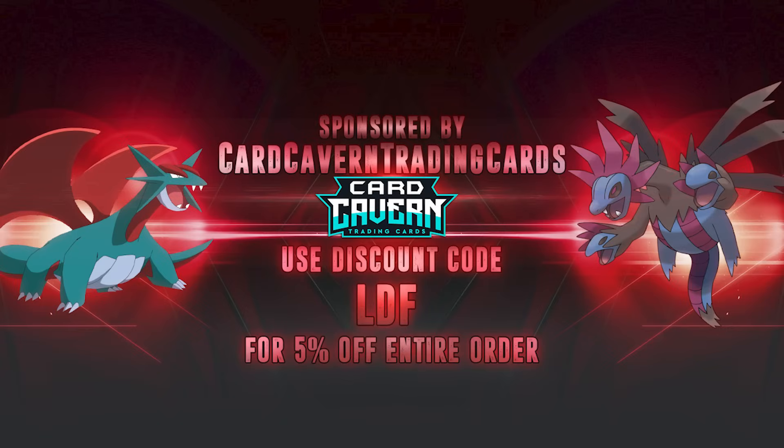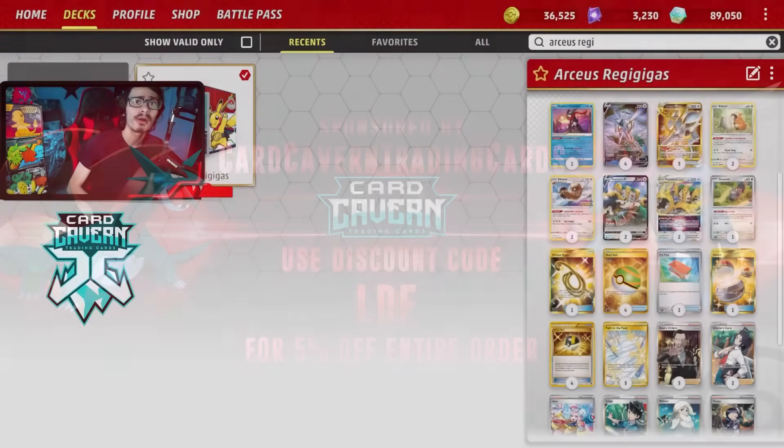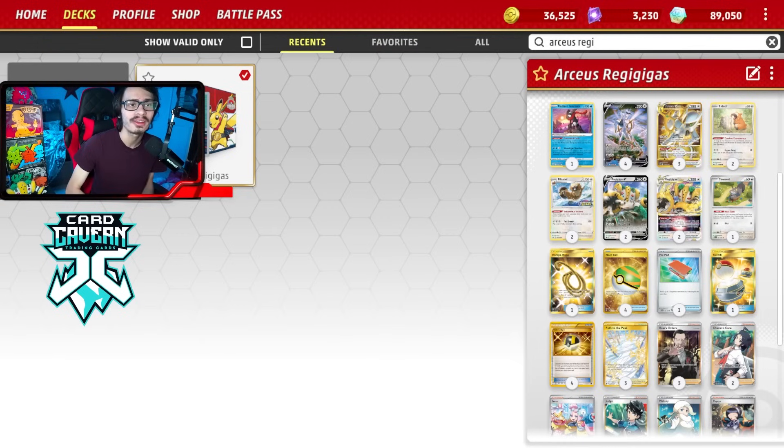Shout out to the sponsor, Card Cavern TCG. If you're ever looking for any Pokémon TCG pack-outs, get them over at Card Cavern. If you're looking to get any Obsidian Flames codes, get them over there. Or if you want to get an older set like Scarlet Violet, Celebrations, or Crown Zenith — or even IRL product — Card Cavern has it. At checkout, use my discount code COLDLDF for a 5% discount on your order. Help the channel, help yourself out, and help out Card Cavern.